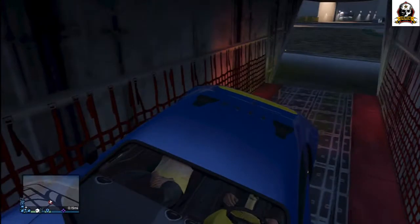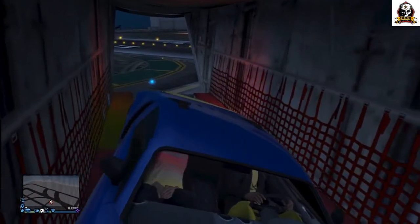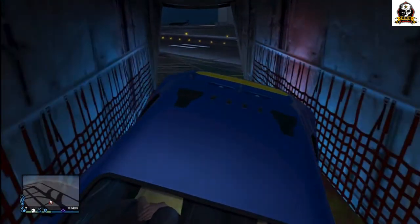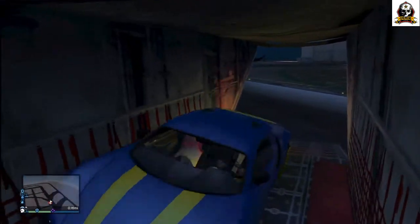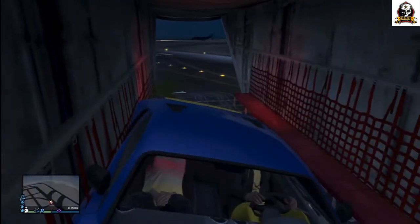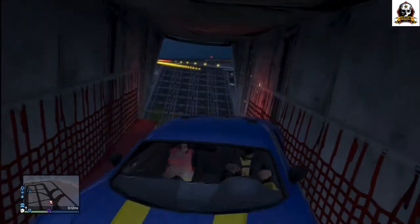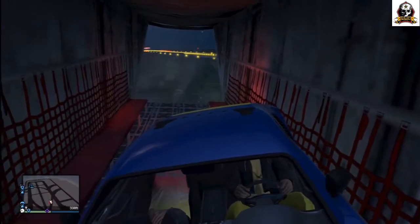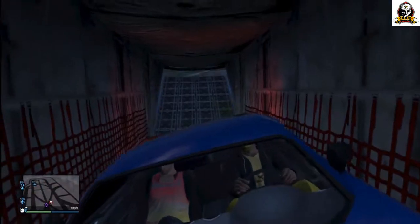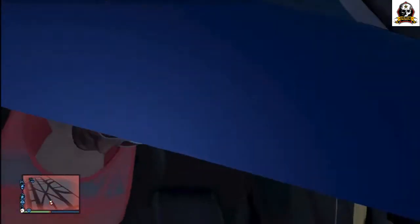We'll try to stay in here while this plane takes off and see what happens. It's pretty rough right now — Jingle Bombs is trying to get us back on the runway so he can take off. We're on the runway, moving, and he's going to try to take off with us in here. We're in the air!